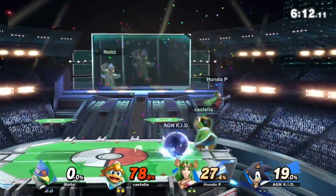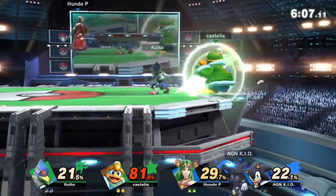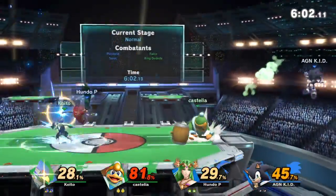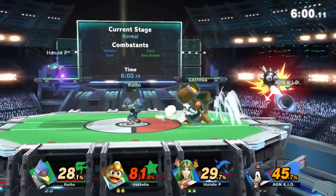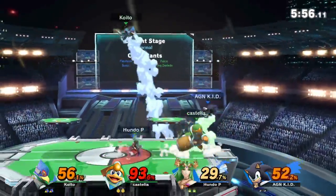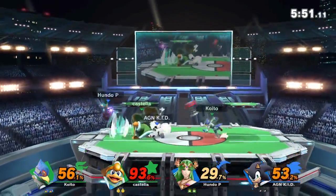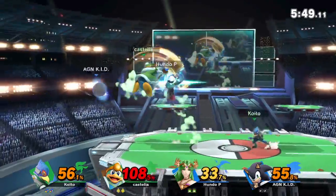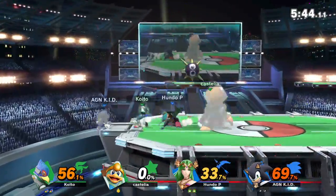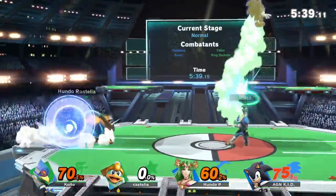ZG kind of blew up right there — she was at 160, bound to happen at that point. We're gonna see inhale catching a reverse up-B from Goggles not even trying to catch ledge. Nair, nair. ZG doing a good job avoiding those up-airs from Explodey Pan. If the Palu misses the second one, you get to live for free. Goggles did a crazy edge guard — super quick.